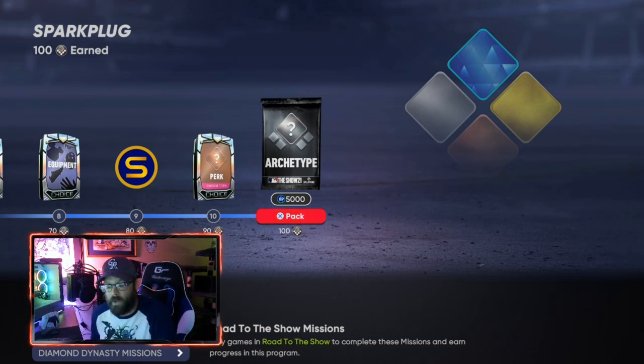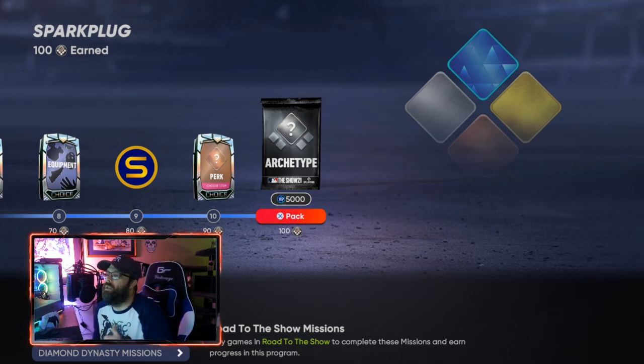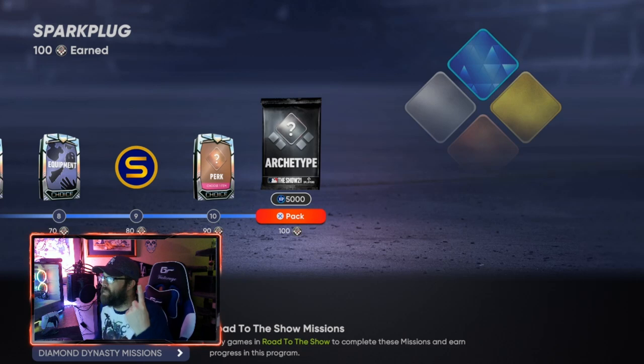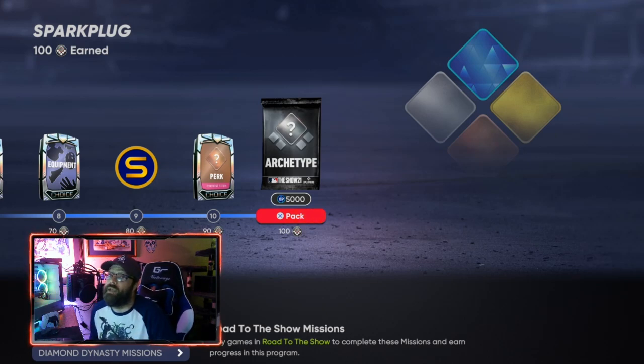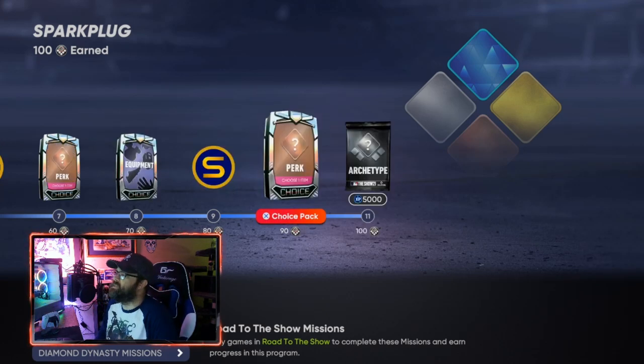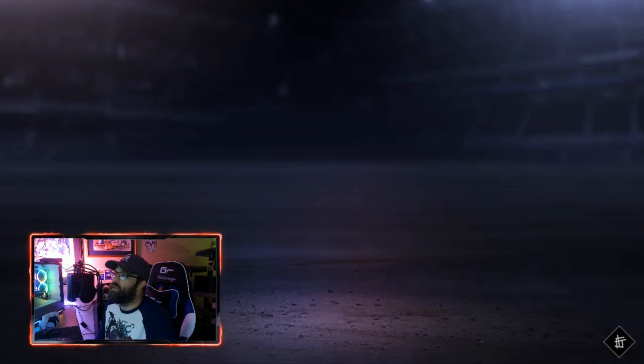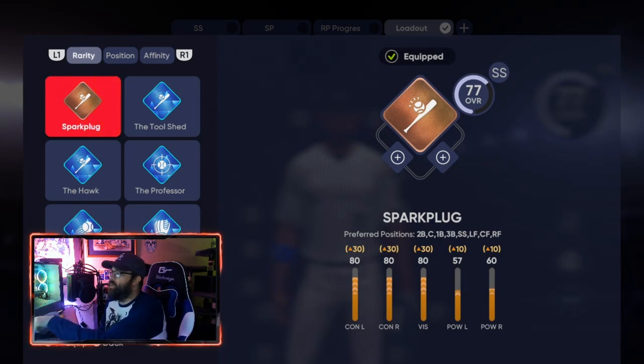When that archetype pack opens up, the one you're going to go to after Spark Plug is going to be Slugging Spark Plug. This is the archetype I most highly recommend - I have another video about why this one is the best in my opinion. So you're going to move from Spark Plug to Slugging Spark Plug.